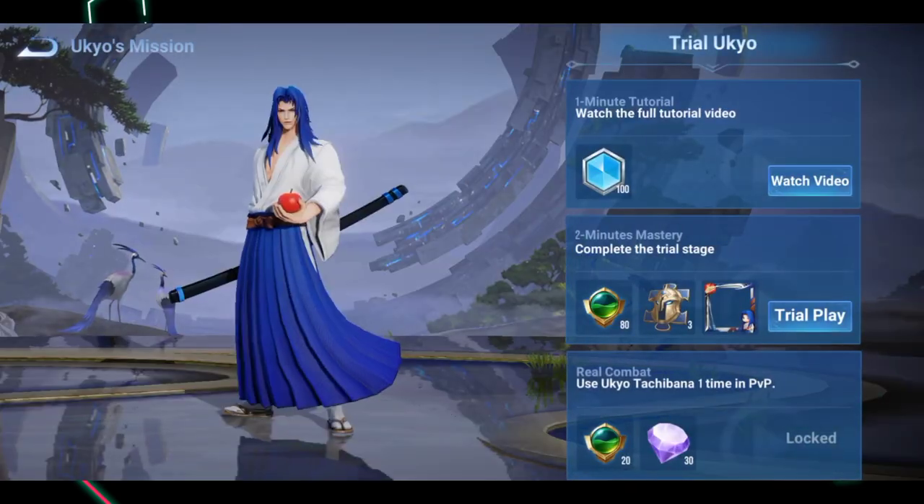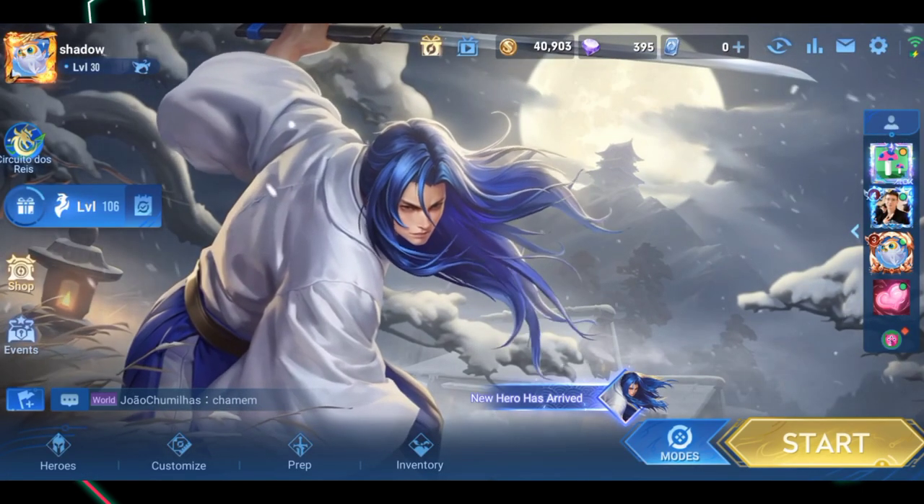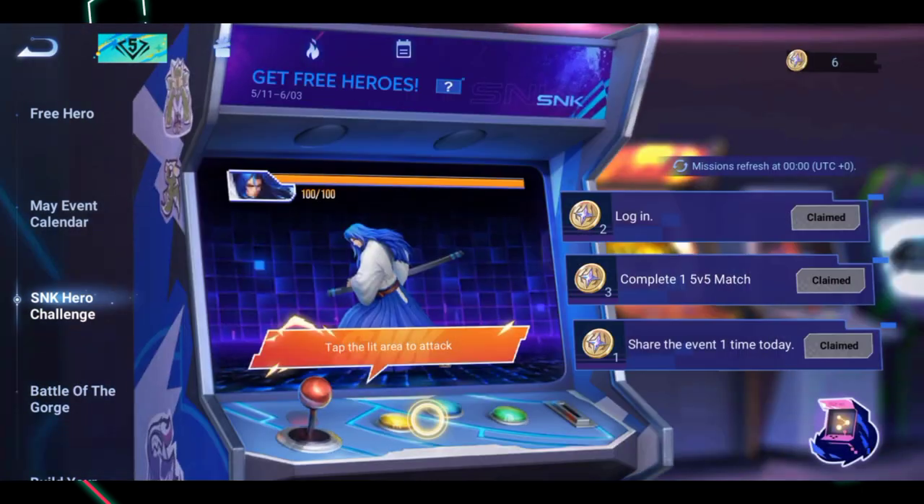Hello everyone! The arcade event of SNK Heroes is back, and this time you can get Ukyo Tachibana and Charlotte for free. Just like the previous event, you need to defeat the heroes to unlock them.